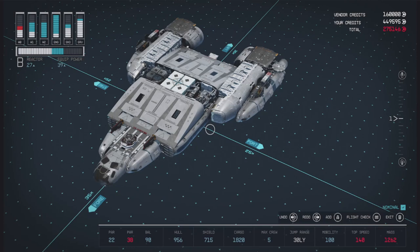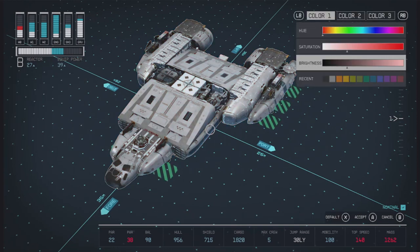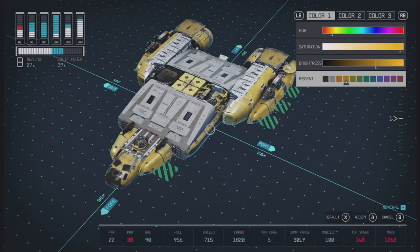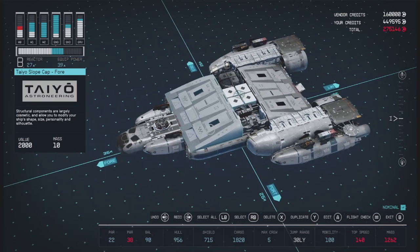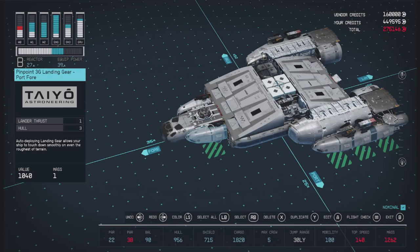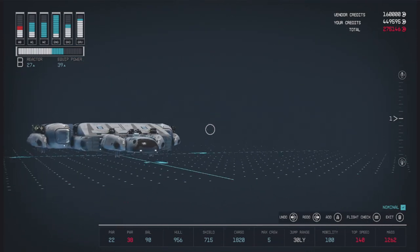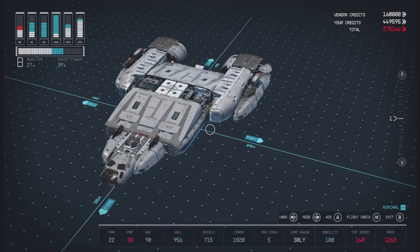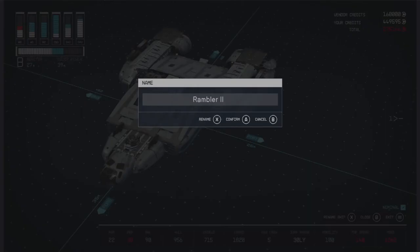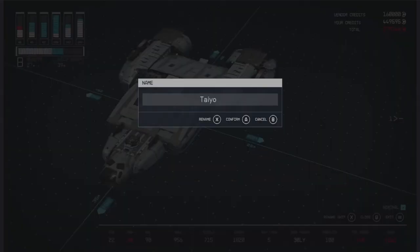The only other thing we could do is maybe give it some color. Oh — do those big flaps not color? In that case let's just leave it alone. These slope caps apparently you can't color — you don't even get the option; there's a color option there but not there. Okay, well I guess we're going with their original gray, which looks fine honestly. Let's go ahead and rename the ship — we'll just name it Tayo.